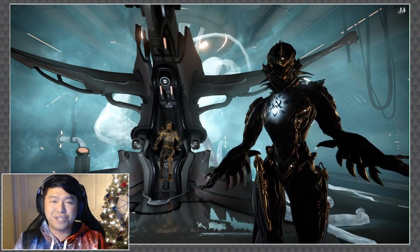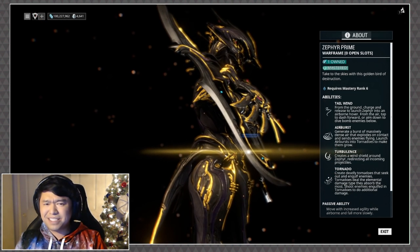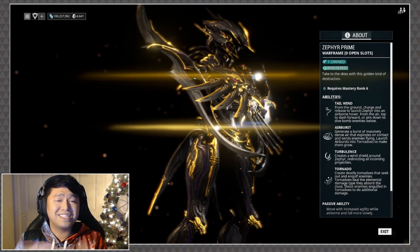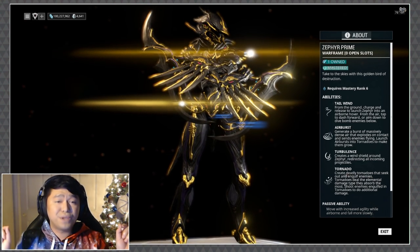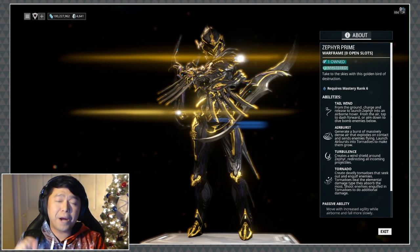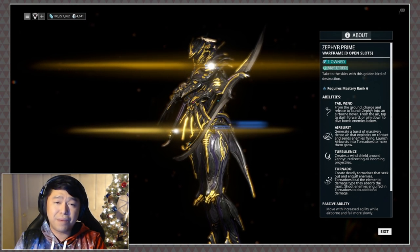Without further ado, let's jump on in. Now as always when it comes to these primes, the links to their relics are down in the description box below, mainly because I am in no way responsible enough to keep on top of exactly where everything is dropping from — whether something gets vaulted or moved. She does require mastery rank six to craft. If you want to bypass that, you can always pick her up for real cash in Zephyr Prime Access while it's still available.